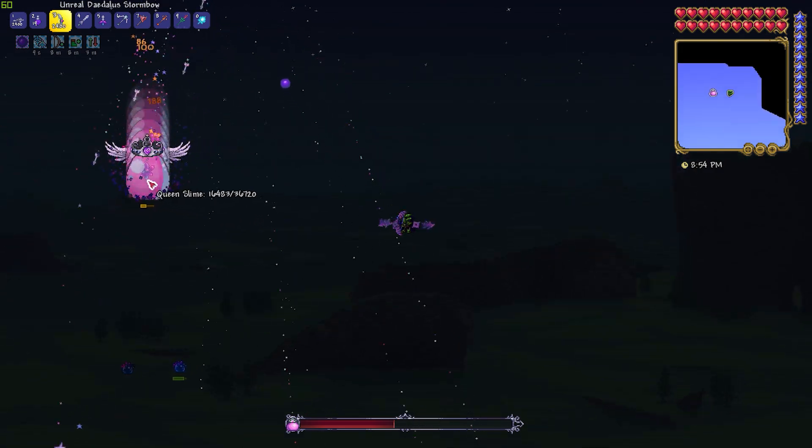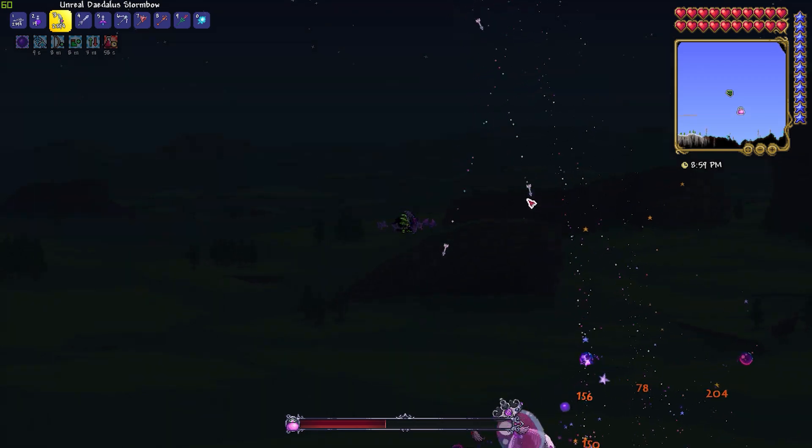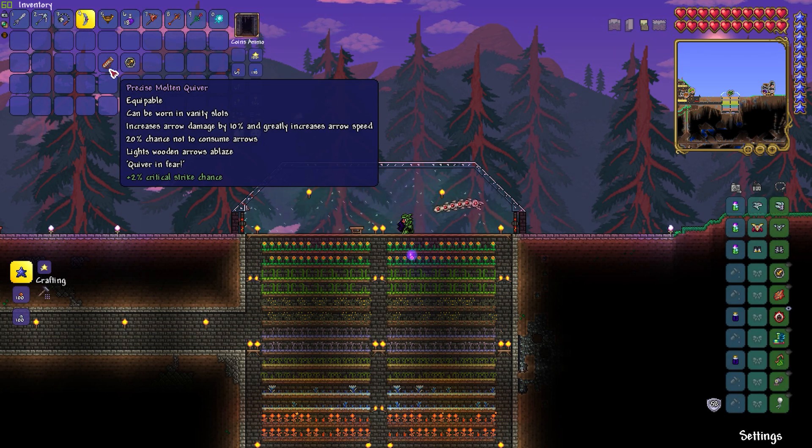For the weapon, you're going to want the Daedalus Stormbow, reforged to Unreal if possible, along with at least 1000 Holy Arrows. For accessories, you should use a Magic Quiver or a Molten Quiver, along with a Ranger Emblem.